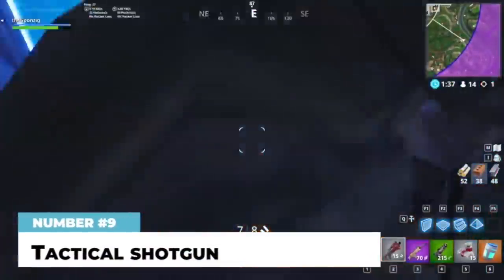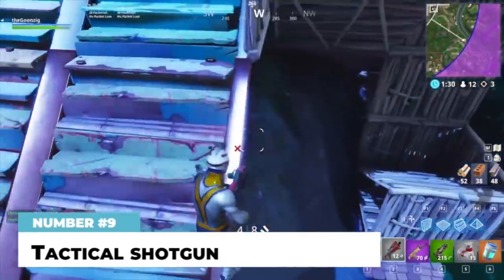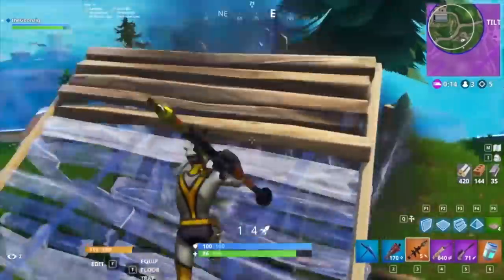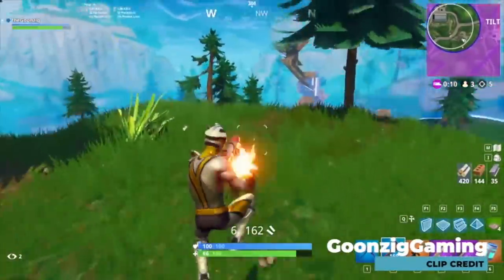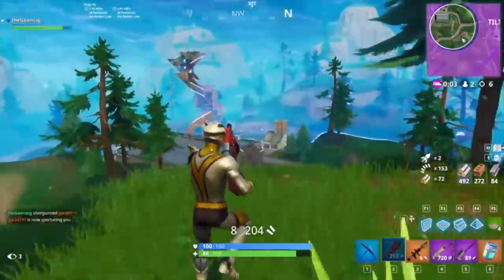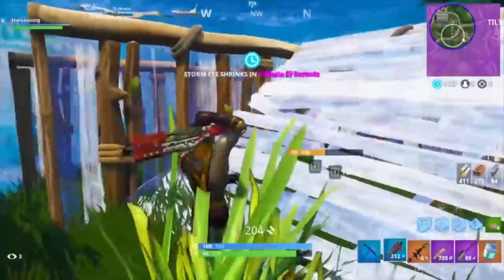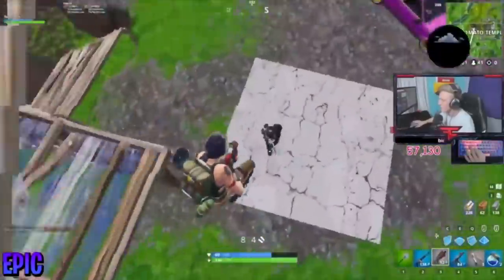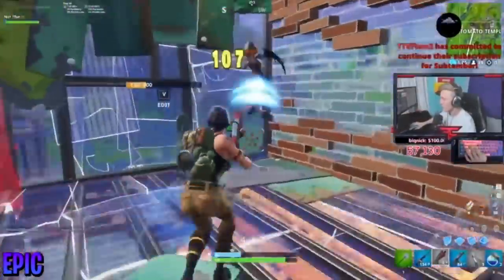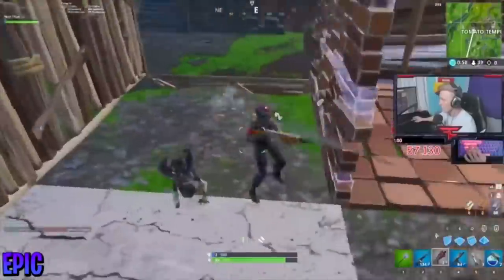At number nine, the tactical shotgun. It's not the first choice for most people anymore, but it's still one of the better guns for the initial skirmish. It's semi-automatic, fires at 1.5 shots per second, with base damage of 67 for gray, 70 for green, and 74 for blue, all with a 2x headshot multiplier. It won't deal 200 damage like the pump, but it can deal 100-plus with ease. During the early game when people don't have shield yet, the tactical shotgun is one of the best guns available.